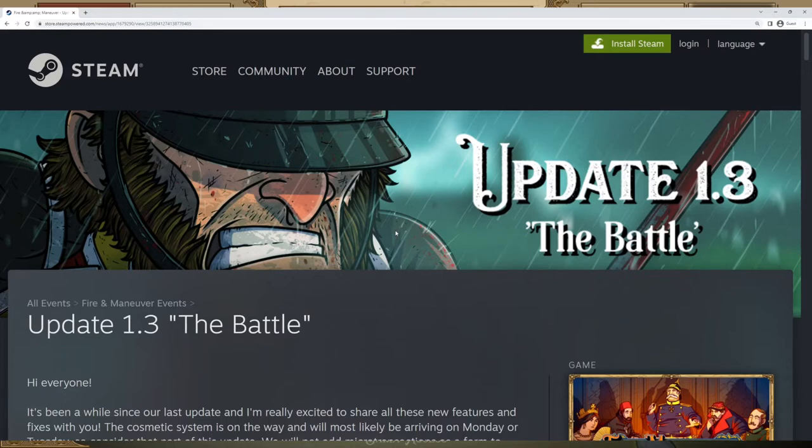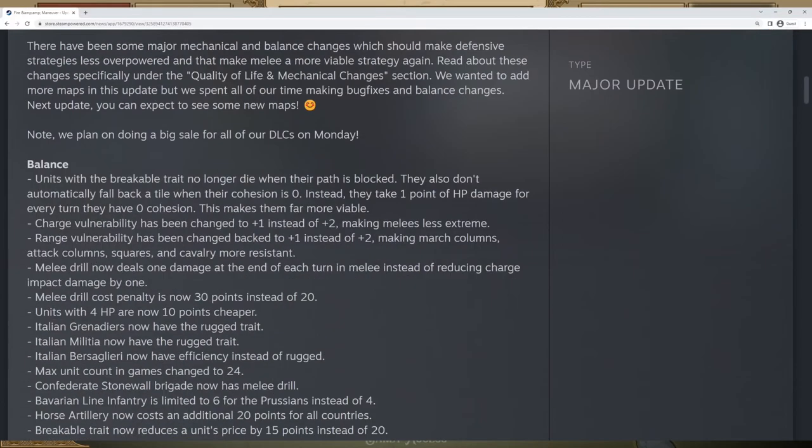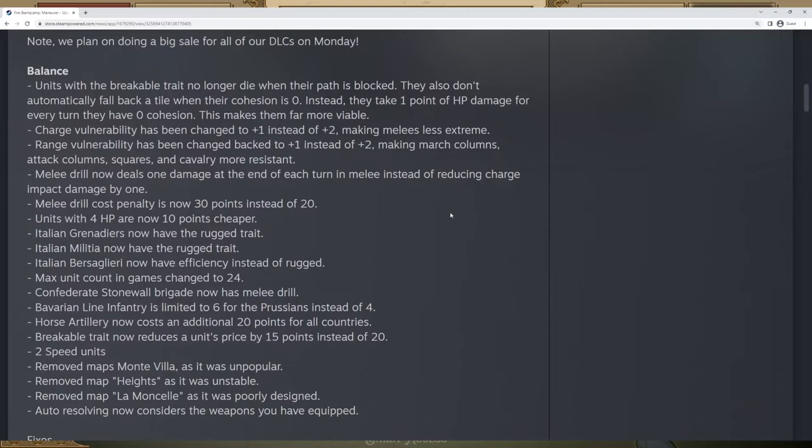If you enjoy this content, make sure to like and subscribe as there will be more content like this in the future. So 1.3 is taking a look at a pretty large balance change. Starting out, breakable has been reworked.